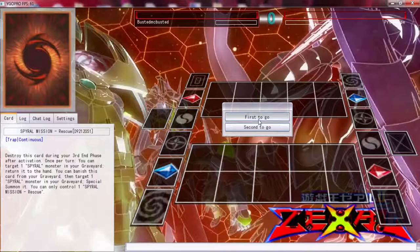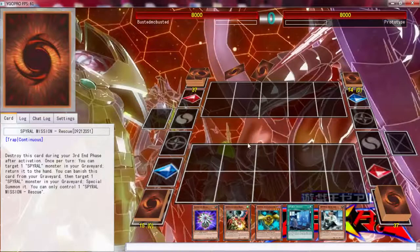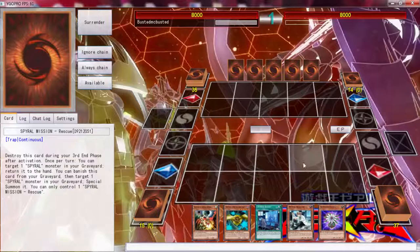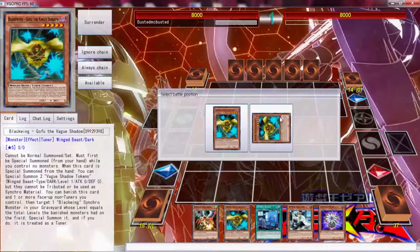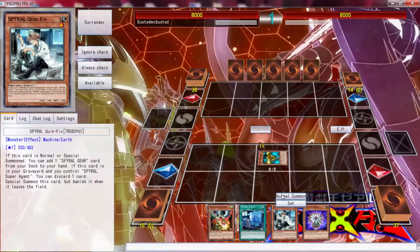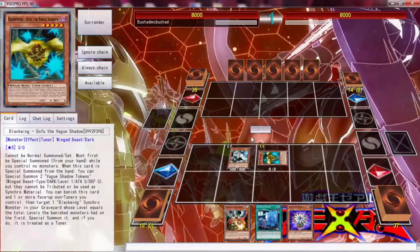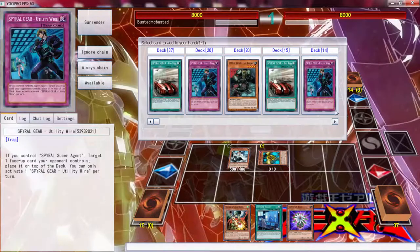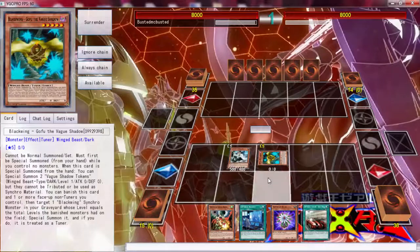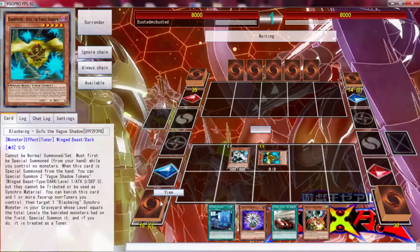Alright, going up against Prototype. We won rock-paper-scissors again. Oh my god, these hands are getting out of control. This hand is amazing — the only thing that would make it better is a Machine Dupe. We have to get a Big Red; I was just going to mess up if I don't.